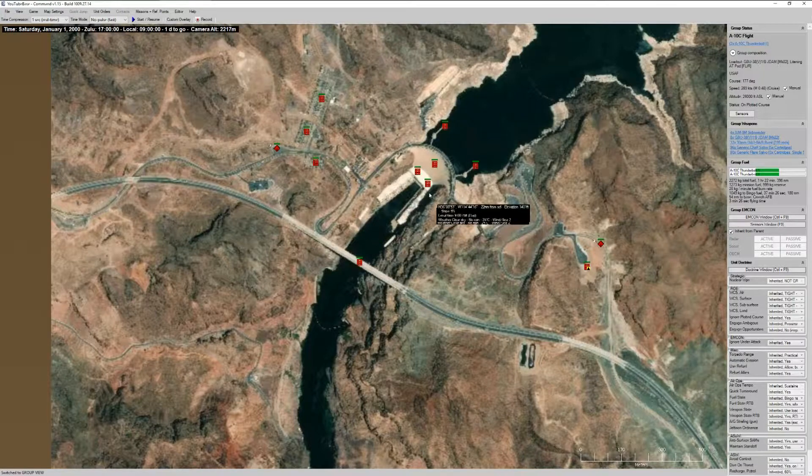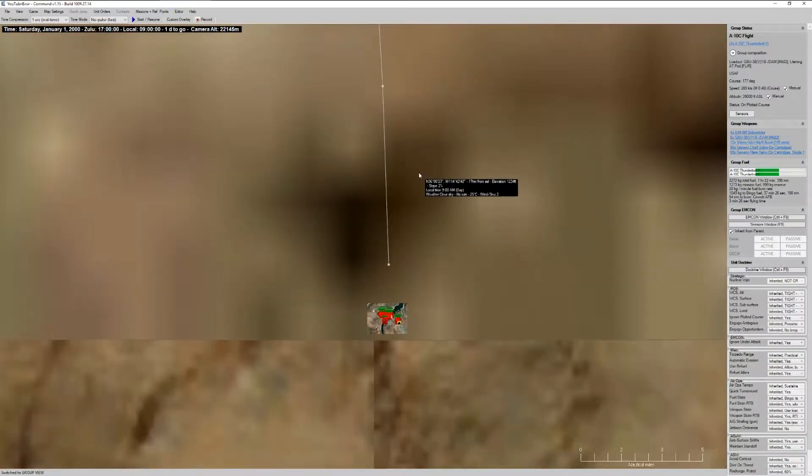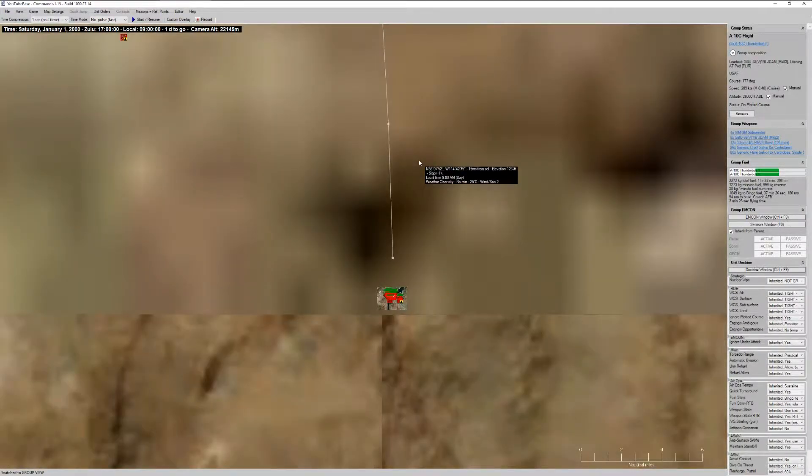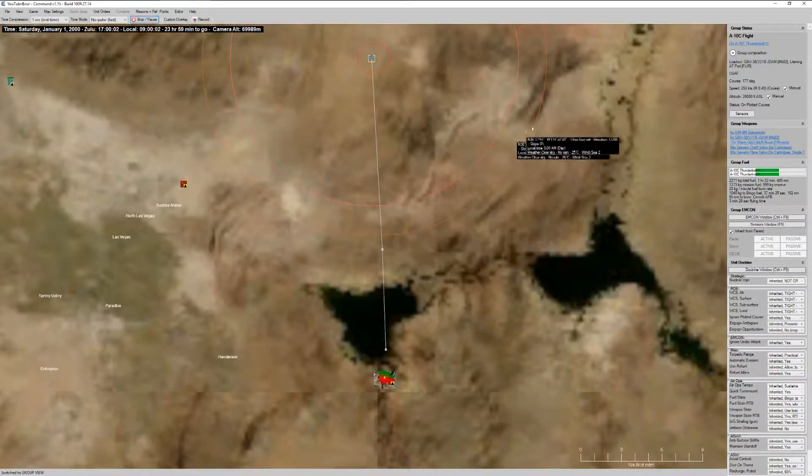Our UAV did a great job of spotting two fixed SAM sites — SA-8s on either side — which are pretty nasty little SAM sites. Even though it's older technology, I've found myself caught off guard by these a lot of times because the engagement time is so fast. We also spotted a large convoy of trucks making their way to the area. When I hear precision, I think of laser-guided weapons and JDAMs.